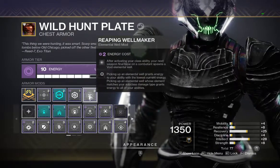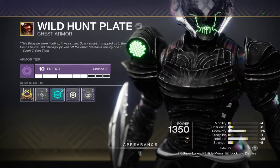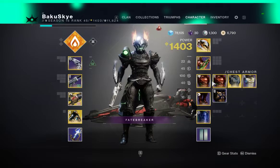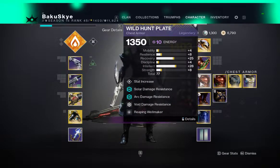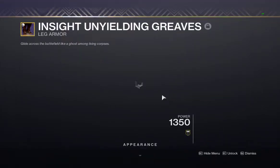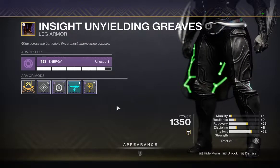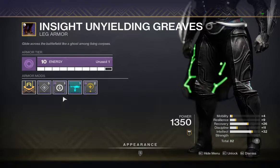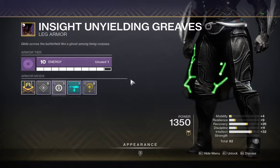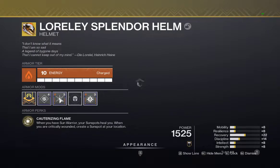On our chest piece we're going to go with Reaping Wellmaker: activating your class ability — your next weapon final blow on a combatant spawns a void elemental well. This is important because it gives you the benefit of that extra well to gain extra ability energy. This build is really revolved around getting your shield back as fast as possible. I have four or five resilience, but you also have Insulation, which reduces class ability cooldown each time you pick up an orb of power.